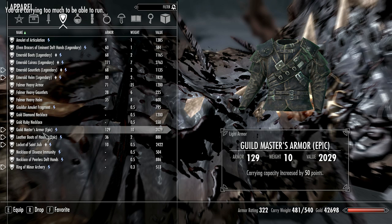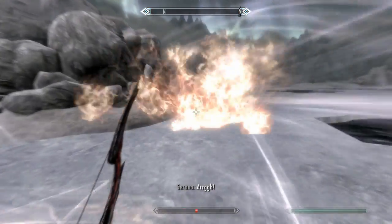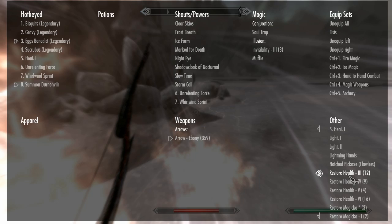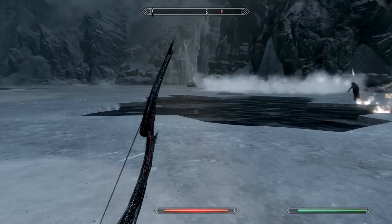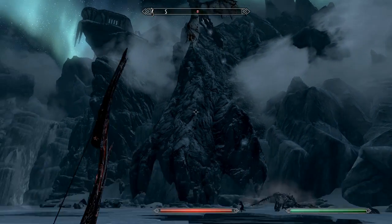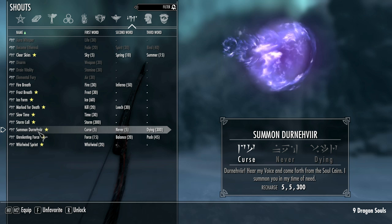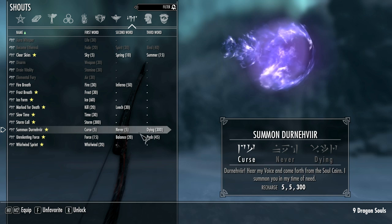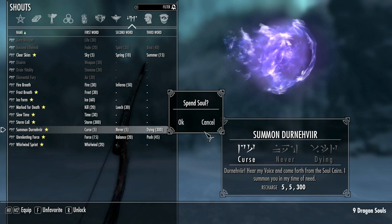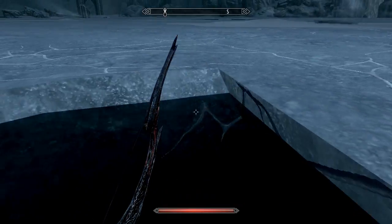Dernivir, where are you? Oh ouch. I'm a vampire - I take a lot of fire damage. Run! Dragon soap sword, lovely. Dernivir! I have all three unlocked - wait, look at this. I have not - that's what's wrong. I need to unlock all three, that's what I'm doing wrong. Here we go, let's let that recharge. Dernivir - what the hell was that?